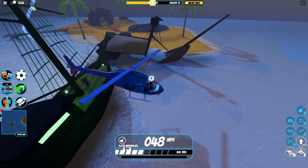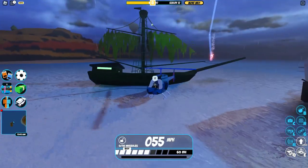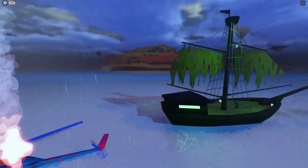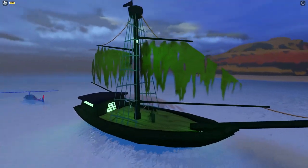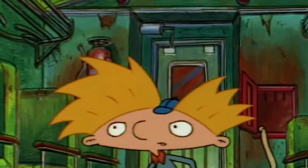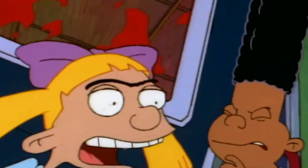Number six: did you know that if you drive the cruiser or the sloop to the broken ship by the Alcatraz prison, the boats actually turn green? This is most likely a reference to the Flying Dutchman. Number seven: there is a silhouette of a character named Arnold in a city window — it is a reference from the popular 90s show Hey Arnold.